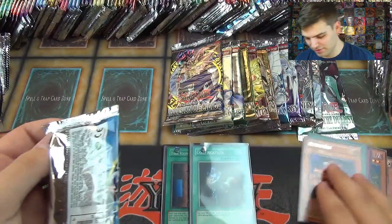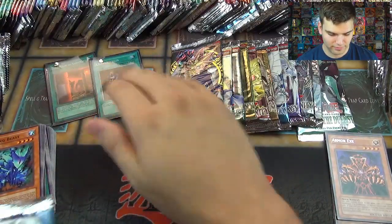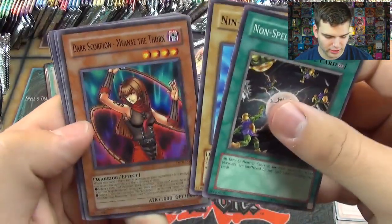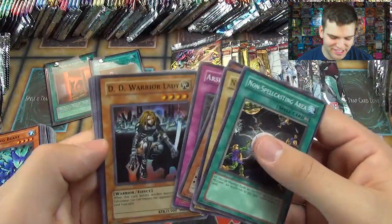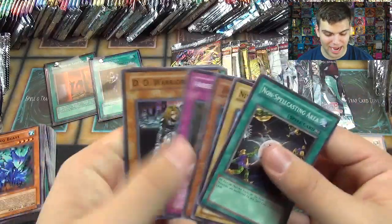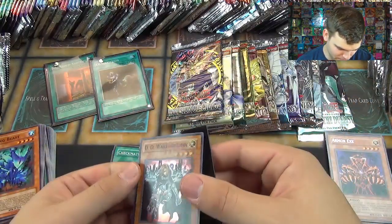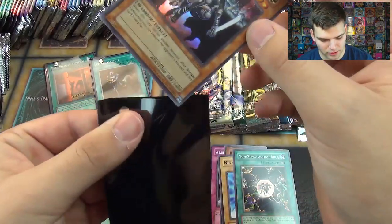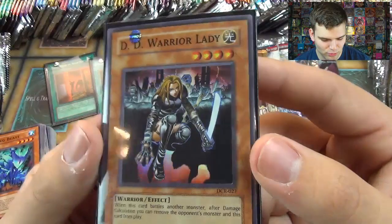Now Dark Crisis — this is crazy, going through all these classic cards, very exciting. Non Spellcasting Area, Neen Ken Dog, Dark Scorpion Manet the Thorn, Arsenal Robber, and a Super Rare D.D. Warrior Lady! For a second I thought it was a common, but this is a Super Rare D.D. Warrior Lady. I don't think I've pulled this card out of a pack in at least four or five years — very awesome.